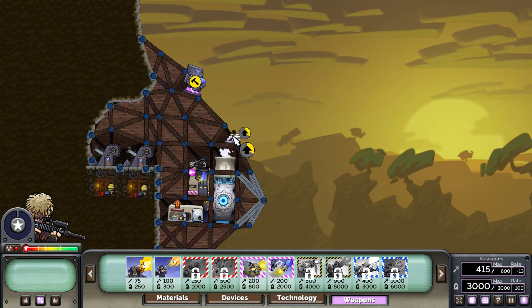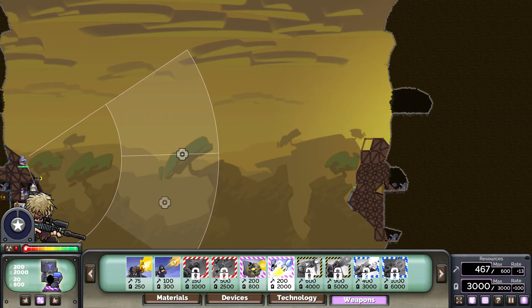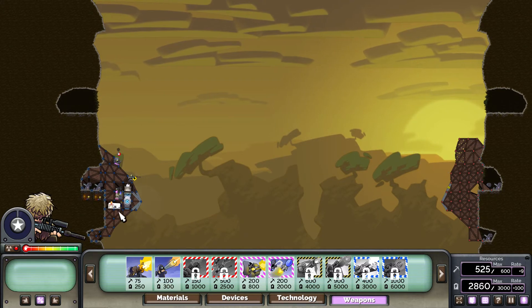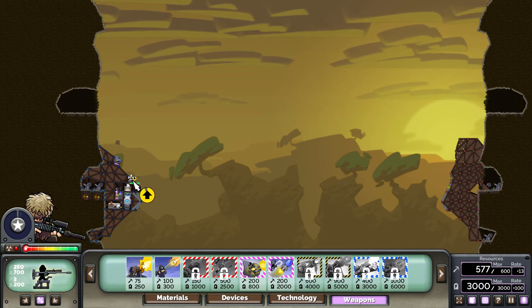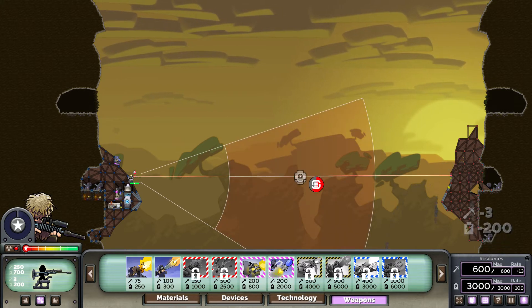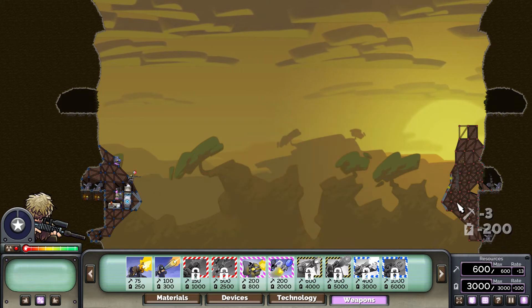The upgrade center is done. Let's upgrade the sniper to armor piercing. Let's see — fire! I hit something other than my minigun. There we go.